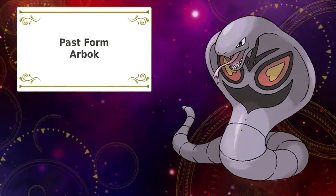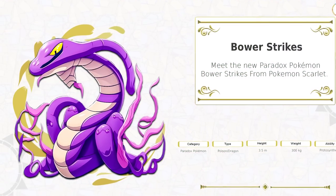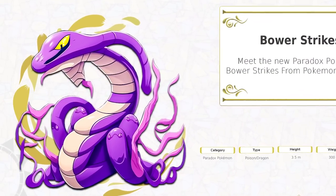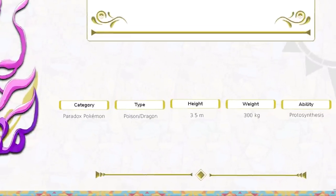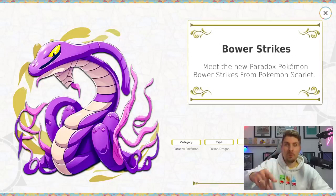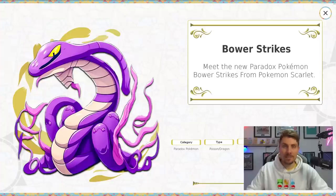Here are the final versions of these Pokémon. First up, we have the ancient form of Arbok. Meet the new Paradox Pokémon Barstrikes from Pokémon Scarlet. It is going to be a Poison and Dragon type Pokémon — it is going to be big, 3.5 meters, based on an anaconda. Let me know what you think of this Barstrikes design and if you think the name's any good.